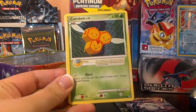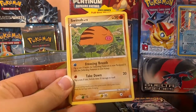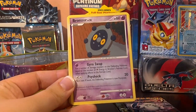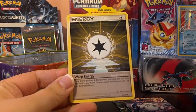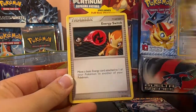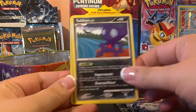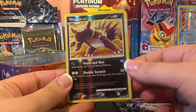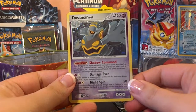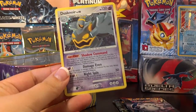Opening the Stormfront pack: Combee with Honey — that's so cute. Swinub, Bronzor, Bidoof, Warp Energy, Energy Switch, Sableye, a Reverse Stunky which I think I actually might have. And the rare is awesome — it's a holo, it's Dusknoir. Let's get him in a sleeve. Very cool.